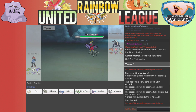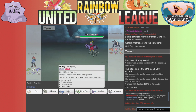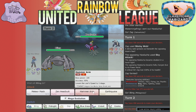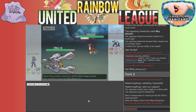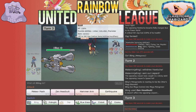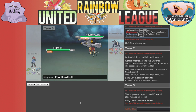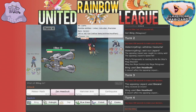Hawlucha is Fighting/Flying - let me get a refresher on its weaknesses: Electric, Fairy, Flying, Ice, and Psychic. Wow, he's fast. I'm gonna send in Bling - he's my best option - and go for a Zen Headbutt. He switched! I was worried. I'm definitely faster now and I'll use Hammer Arm, which should one-hit KO. Dang it - Encore! What can tank a hit? Cosmo can.